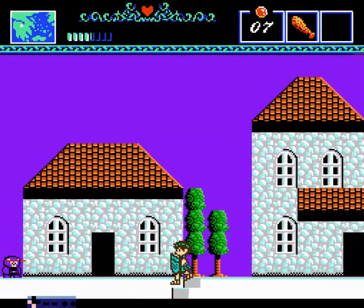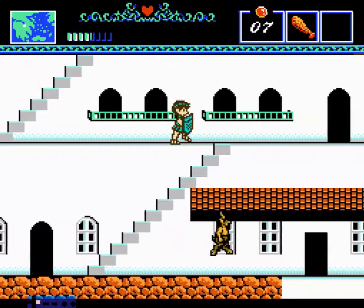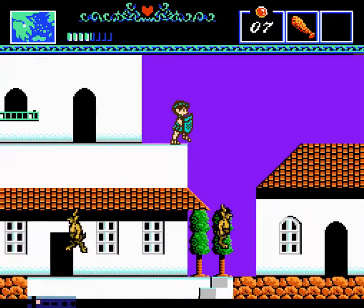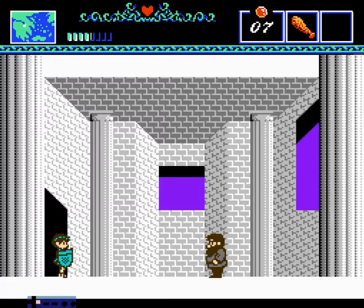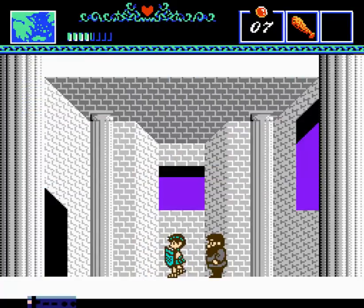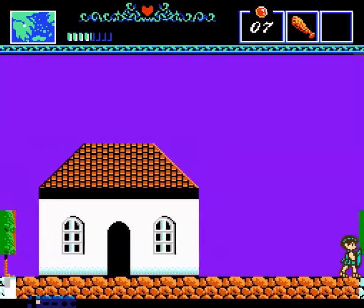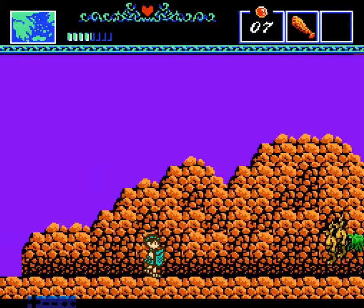A little ways down the road is Athens, which is where we want to go. The guy in this house tells us that the shield of Athena will repel our enemies' weapons — except for fire. He doesn't tell you that part, but it doesn't block fire.